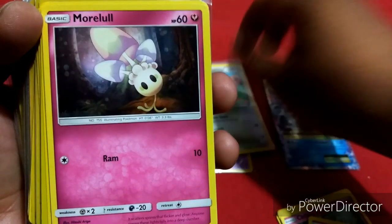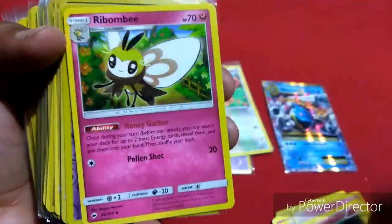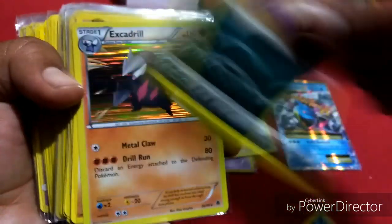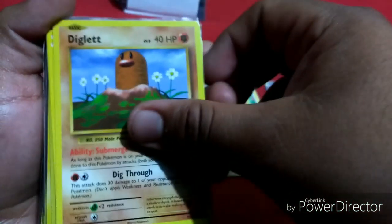We got Teddiursa with stars all over or something. Bunnelby, Snubbull, Ribombee, Spindle, Rattata, Grimer, Persian, Snail, Smeargle, Houndour, another Houndour.